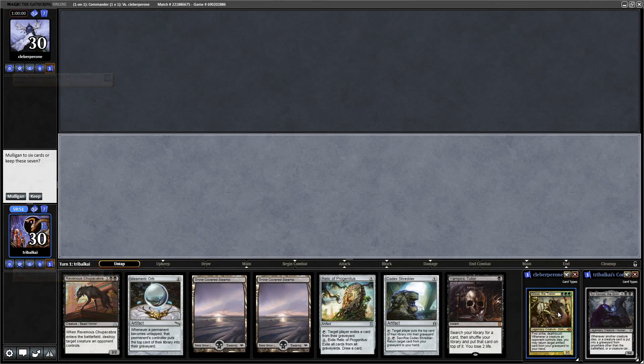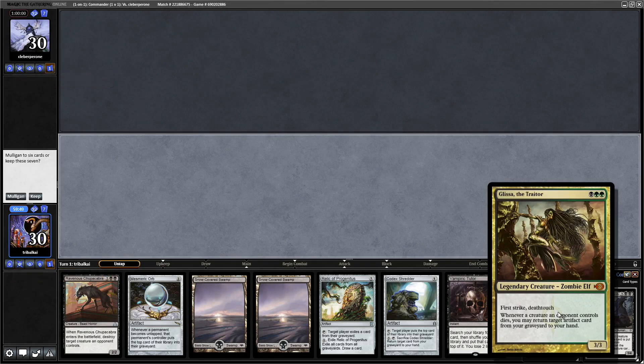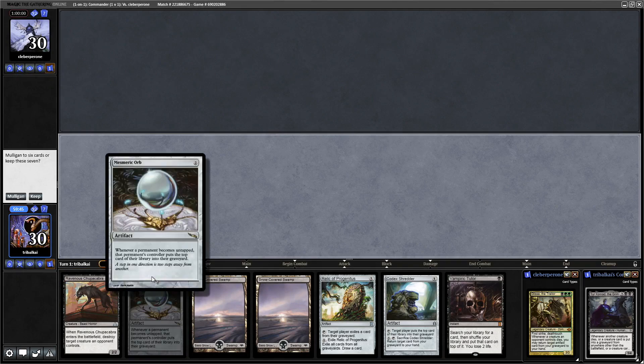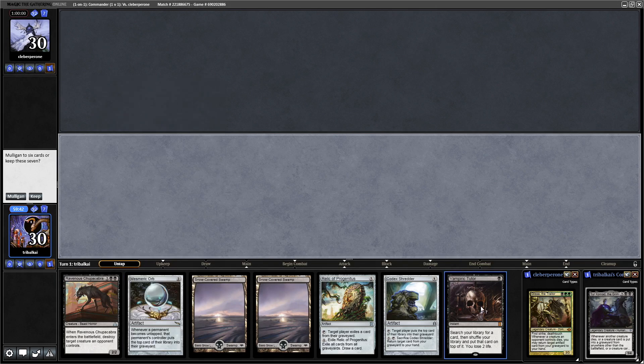Sia Conrad the Grim versus Glisser the Traitor. We've got one combo piece in hand already with access to another, so we will keep.